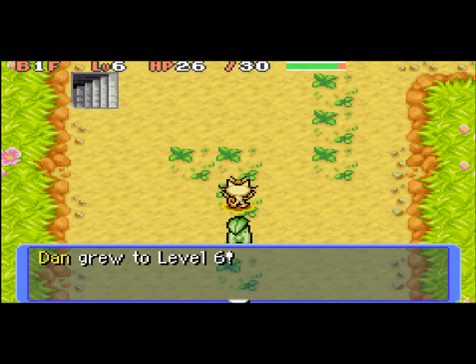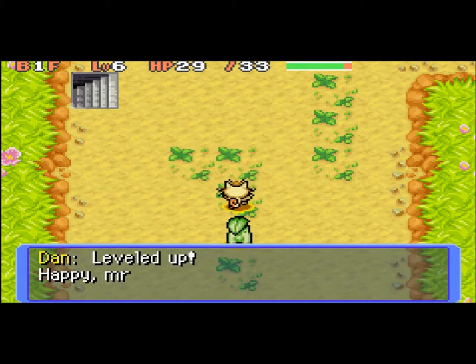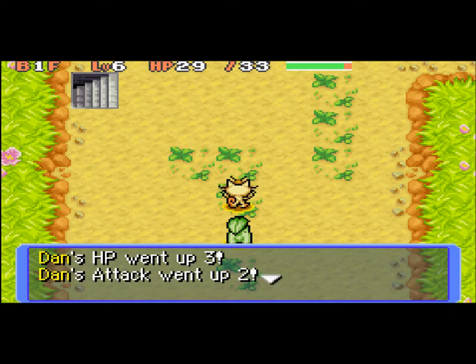So, if you can choose both your Pokemon and your partner in Gates to Infinity, my team is going to be Tepig and probably Axew. And Dan grew to level 6, which is my Meowth.